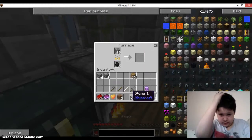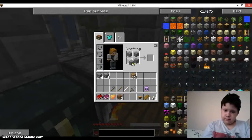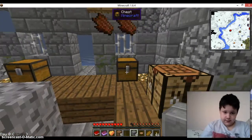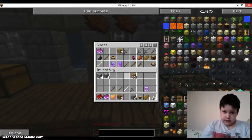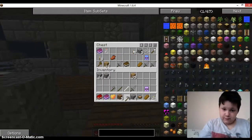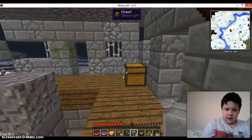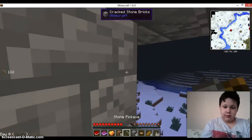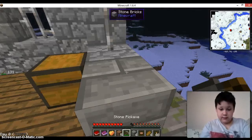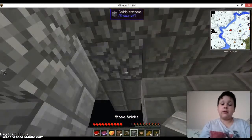We just made our first stone bricks — well, our first... I can't talk today. To summarize everything in this pack: it's like a mix between Crazy Craft and Terra Firma Craft. If you've played those mod packs you know what I mean — they are both extremely hard.